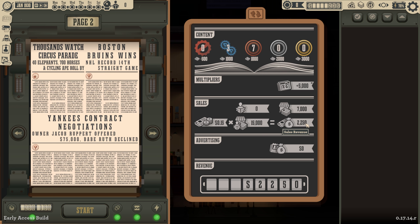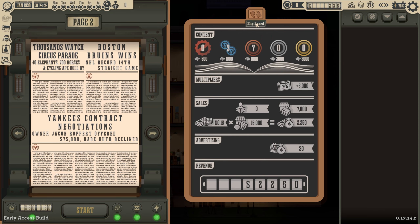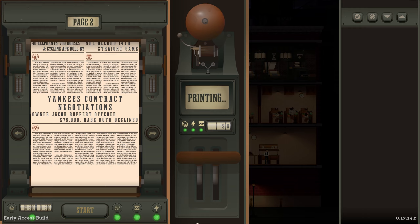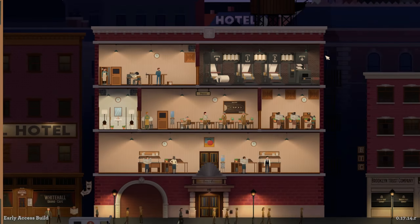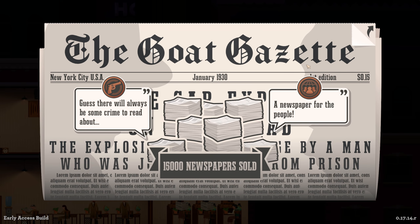We have two stories here times three giving us three thousand, and one times two giving an extra two thousand points in sales. We currently have no subscribers — that's something we'll get into later. We're going to do seven thousand loose paper sales at 15 cents a piece — 15,000 total sales bringing us two thousand, two hundred and fifty dollars. No advertising. Total revenue: two thousand, two hundred and fifty dollars. We can now go ahead and print our very first newspaper.